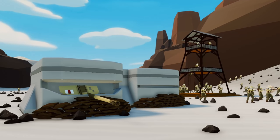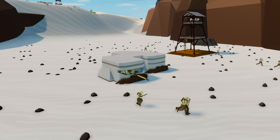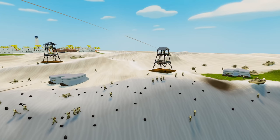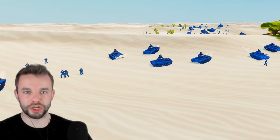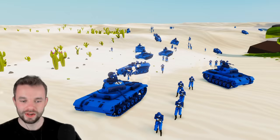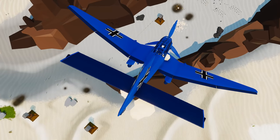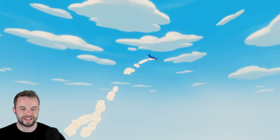The British Army digs in as the German advance begins. The British have got three main defensive lines — one here, one up on this hilltop, and one over there. The Germans are advancing on every single one of those positions, and not in small numbers. A lot of the German planes have already been taken down, but lots more are still coming back in for seconds.